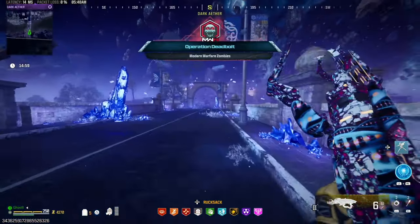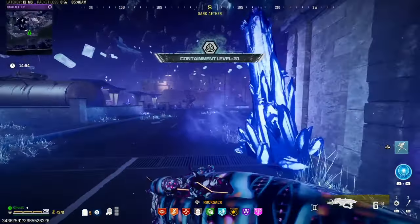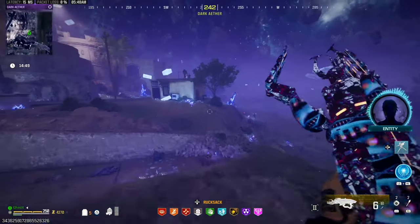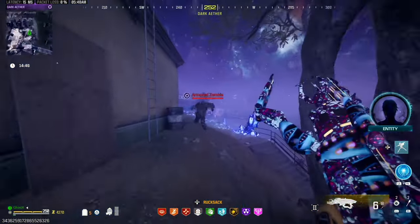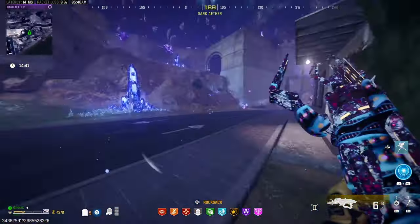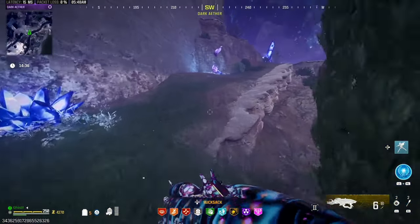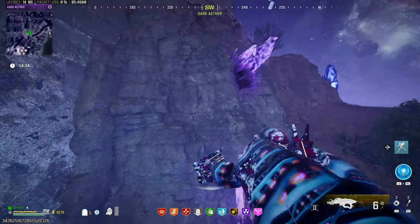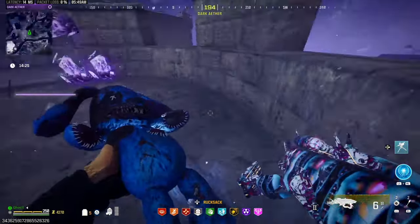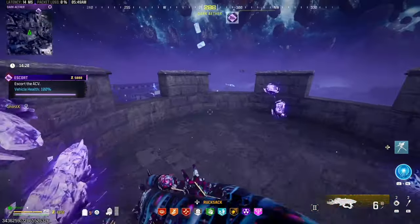The first thing I would do in the Dark Ether is get the escort contract. We'll go this way and take right. You can see the VR — it's packed too, which is basically enough to heal the escort vehicle. We'll take that zip line. Grab the first contract. There are usually boxes over here — I check them because they might have a self-revive.